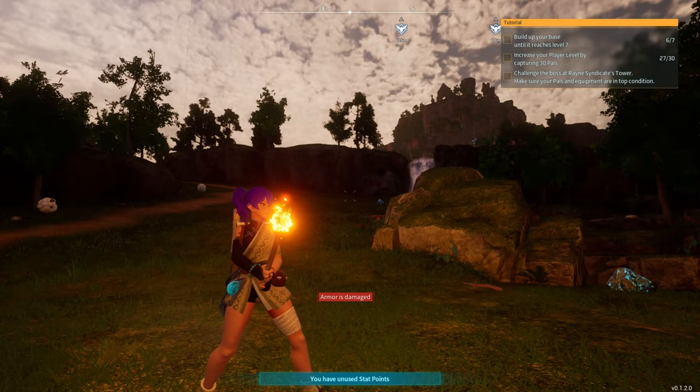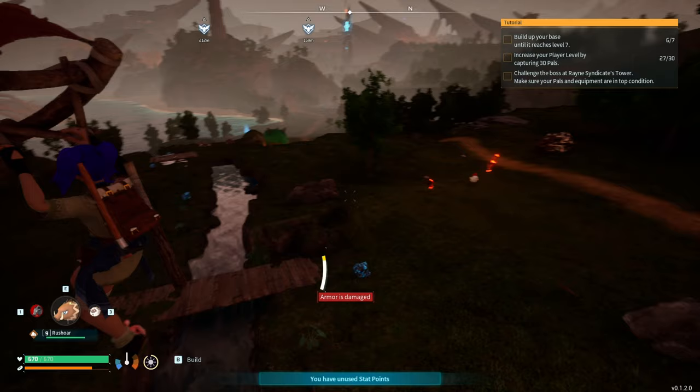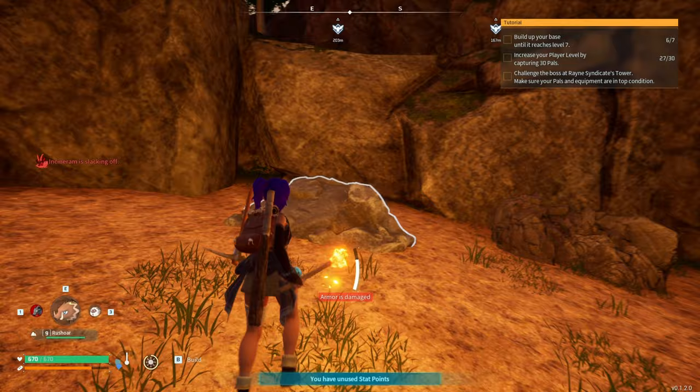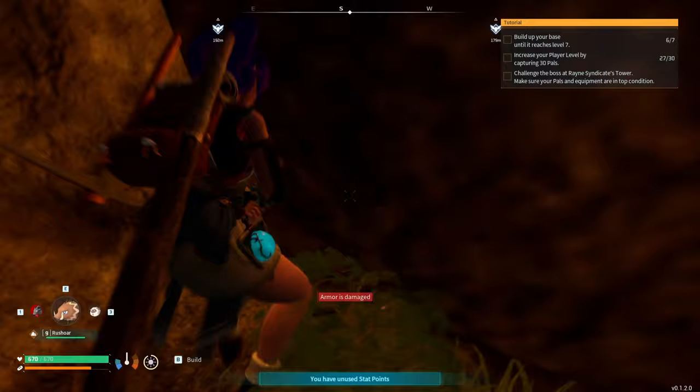If you head down where I showed you on the map and go to this little spot, there will be a chest and also a glitch spot. You can actually glitch into this rock — there are a bunch of spots like this — by sliding into the rock and crouching over and over again.